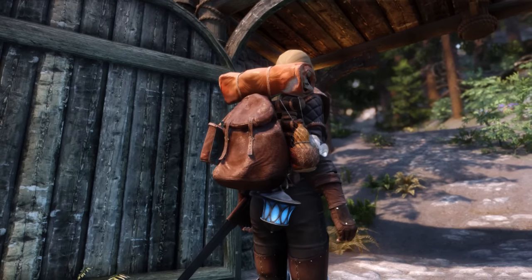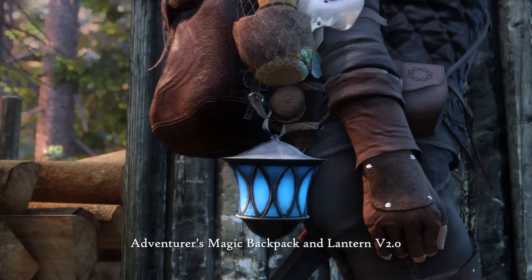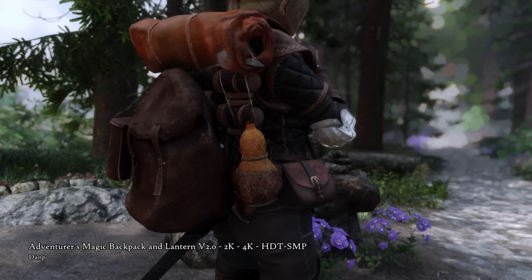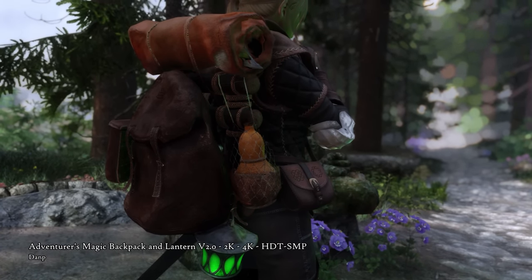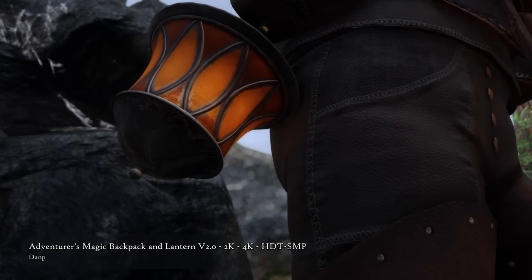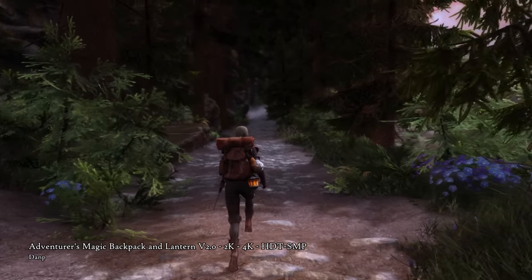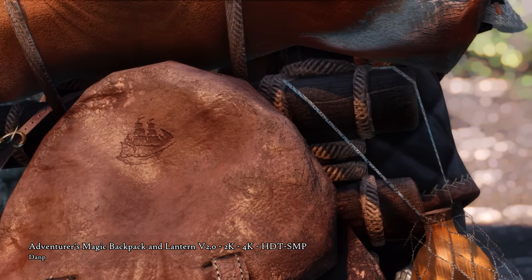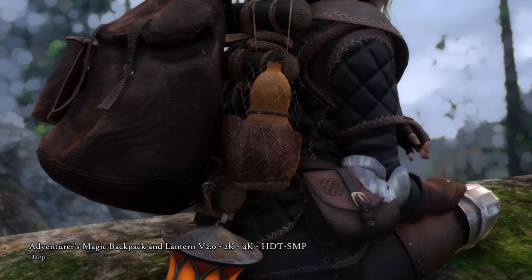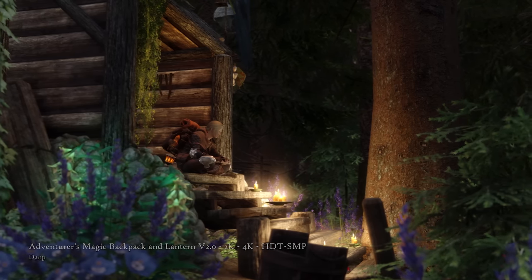Here I have another fantastic mod to enhance our character's appearance, this time with accessories. Adventurer's Magic Backpack and Lantern adds a new craftable leather backpack with a lantern, with many color choices. The lantern is fueled with magic and emits colored light depending on the color of your lantern. There are also standalone magical lanterns available if you don't care for the backpack. The lore tells that these backpacks belong to the East Empire Company. Putting the cryptic lore aside, you can get this unbelievably cute and useful backpack in 2K or 4K texture sizes, as well as with or without physics. Here I'm wearing 4K with physics, and it looks perfect with my Traveler's Armor.